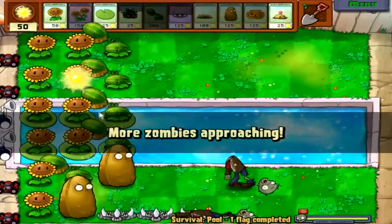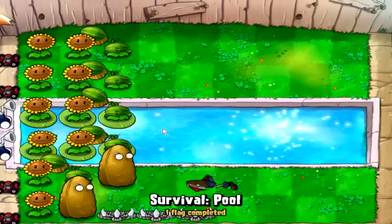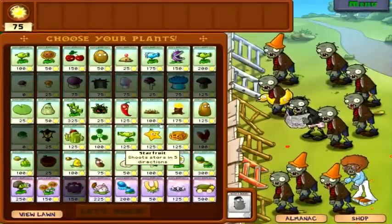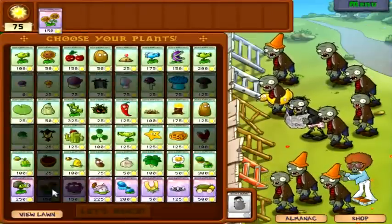Let's go ahead and get this on there. That's our first flag. Only I would clap for myself, because I'm just that stupid. Let's get some better stuff here. We don't need sunflowers anymore, we'll keep twins though.